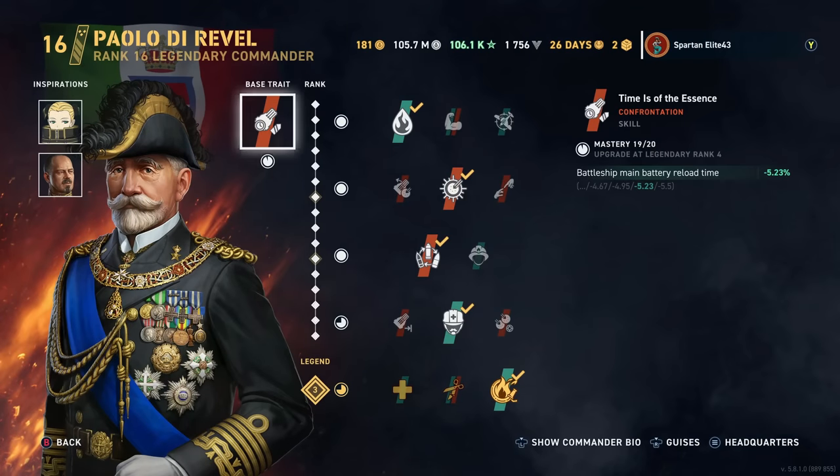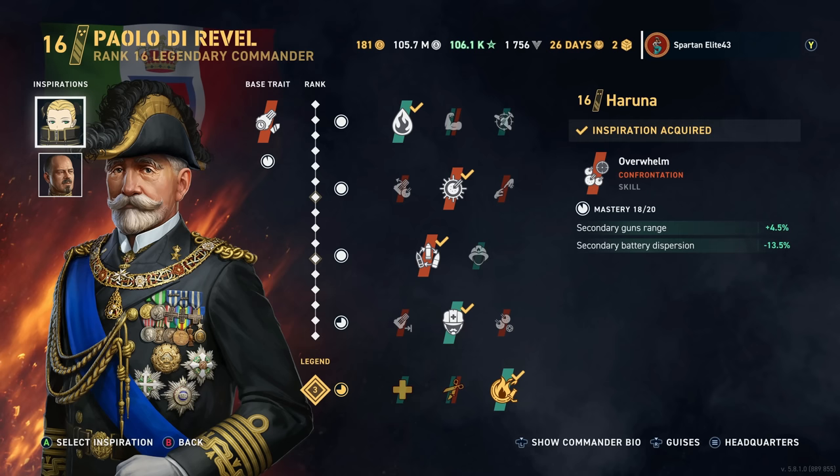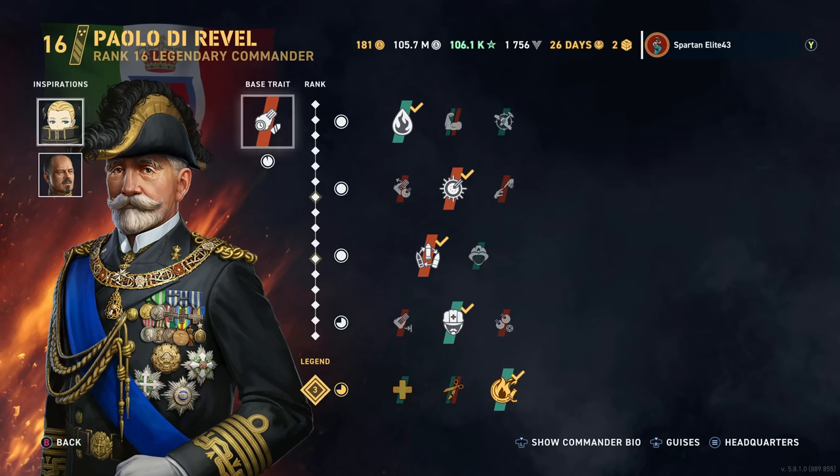Our commander is Paolo de Revelle — let me know how you want to pronounce it. Either way, we are running a full secondary build. This is not an accuracy build; this is a secondary meme build because I want an Italian battleship to be fun. We have Haruna and Franz von Hipper, both of which are helping our secondaries.